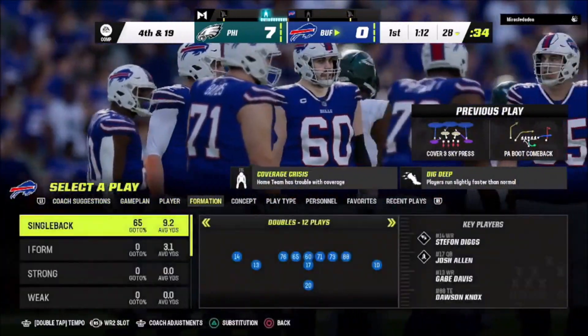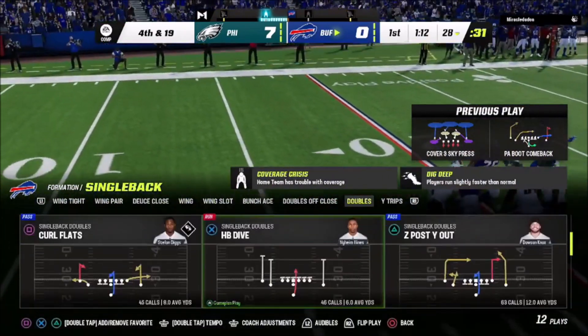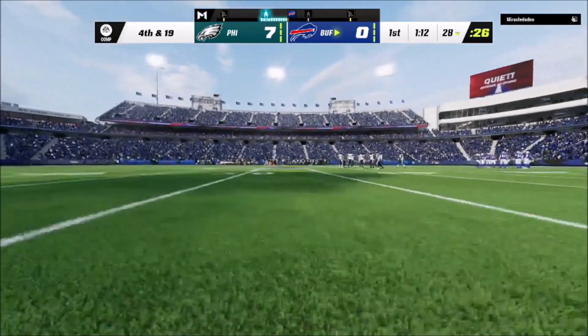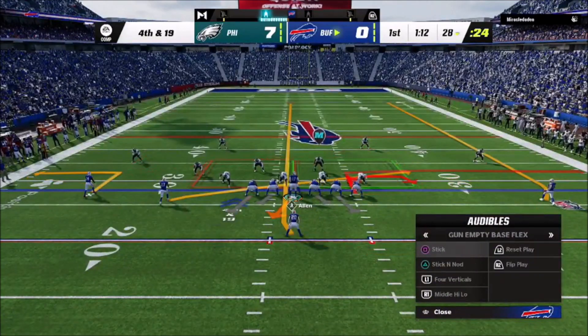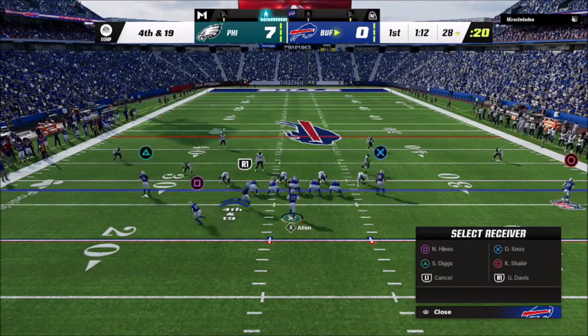Fourth and 19 situation — I had a couple of sacks or pressures against me, and as a result I'm in a situation where I've got to go for it on a long yardage and distance. But because I'm able to read the coverage, I'm able to make the right decision.